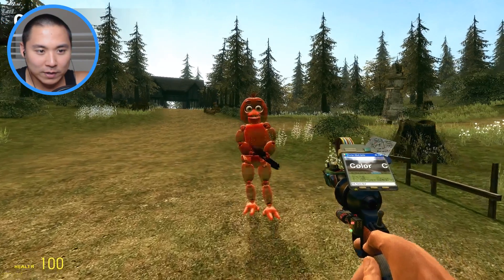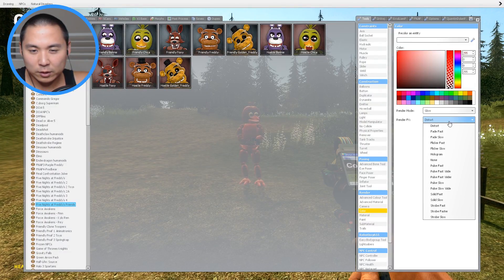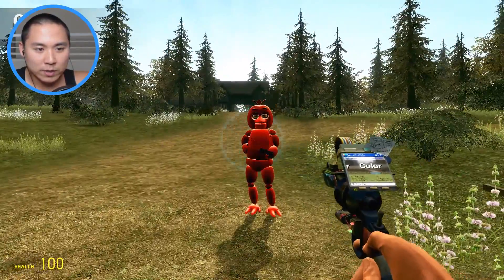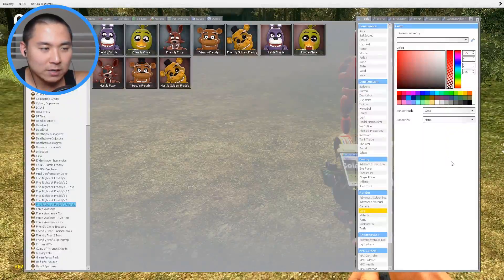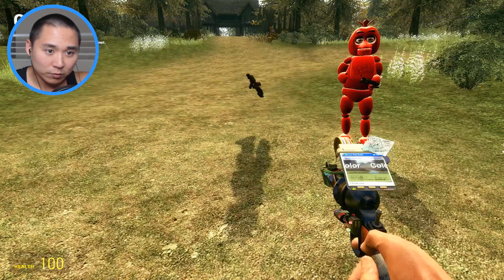We also have a distorted effect which is kind of like a phantom-ish ghost feel, but I think we're just gonna stick with solid red. So we have one solid red Chica over here, and then I think we're also gonna get out a toy Chica and make her red too.